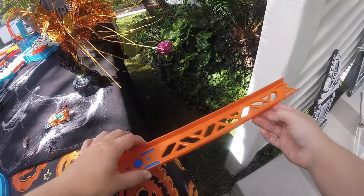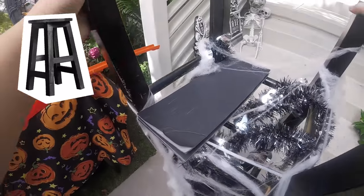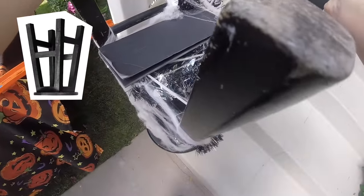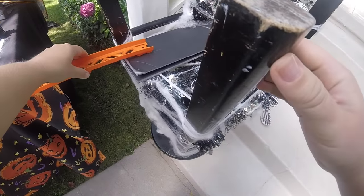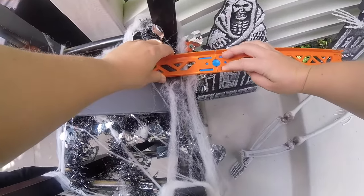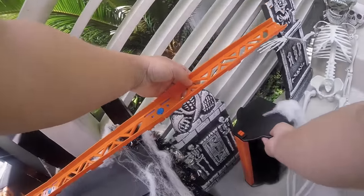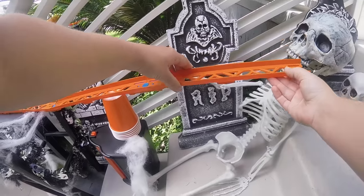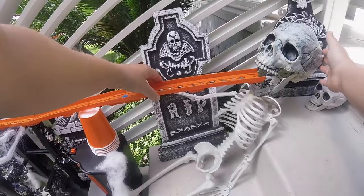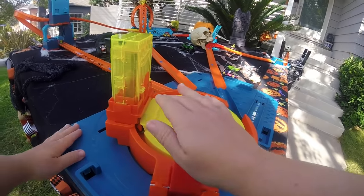I'm going to need something here to keep the track off the ground. Perfect! I can turn the stool upside down and it'll be the perfect height. Then I can add this folder for some extra support across the bars. Now I need to keep holding the track up to reach the skeleton's mouth. I'll use this toolbox to hold up a stack of cups — six cups will give me just the right height. Who's hungry? Three, two, one, go!